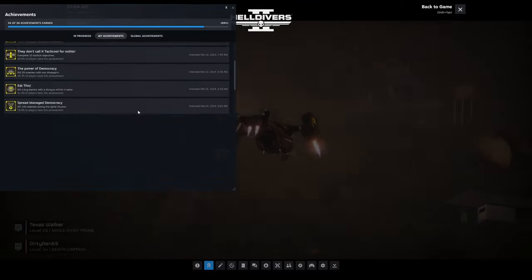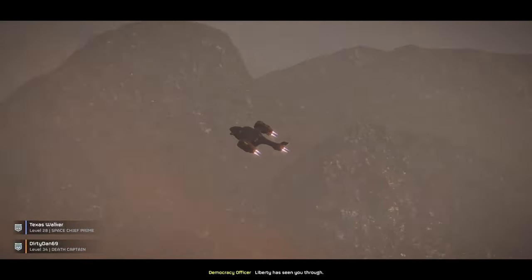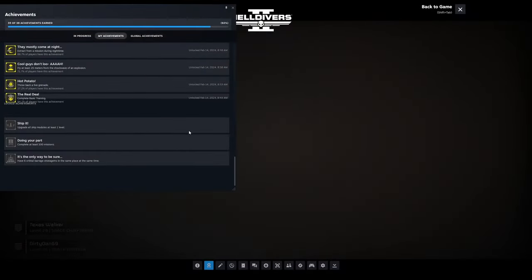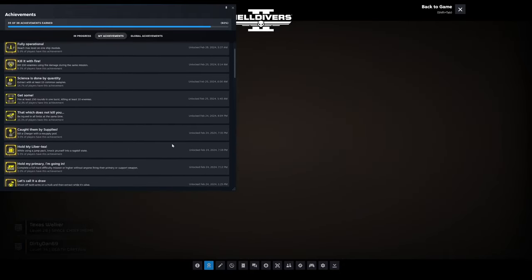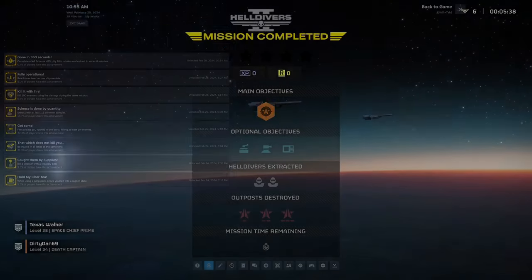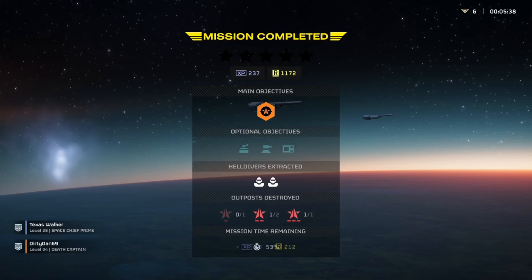We got out just in the nick of time — we barely did it. The achievement doesn't pop up right away; you can see me checking to see if we got it. And there it goes — Gone in 360 Seconds, extreme difficulty. You can see the timer up there, top right: five minutes 38 seconds. We had 22 seconds to spare, but in the grand scheme of things it's not a lot of time.